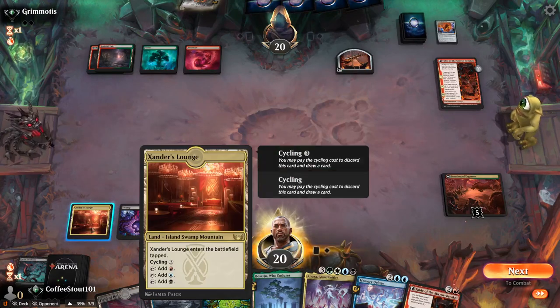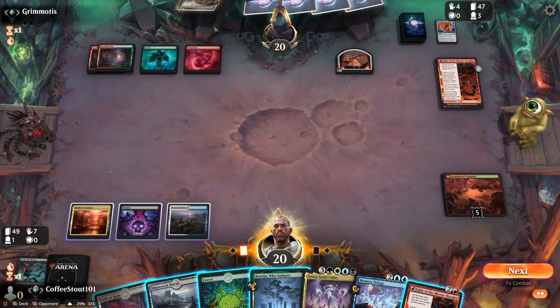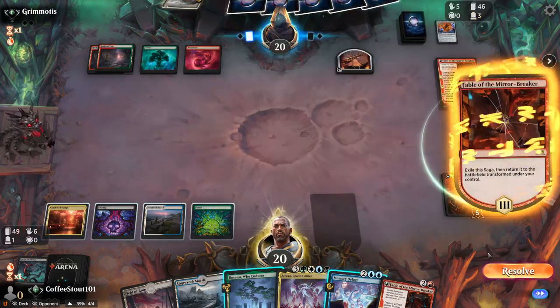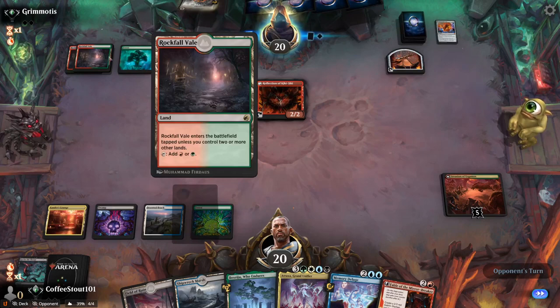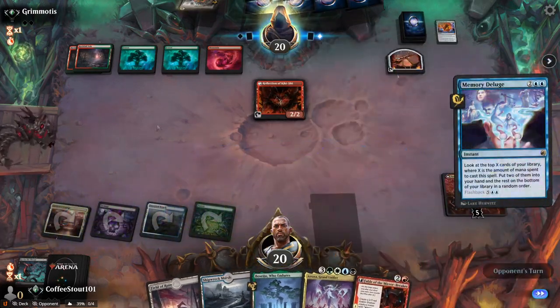We get our own Fable. We could play that Fable, and he has the Cityscape Leveler here. We do have an answer for it with the Boseiju. He's got it Unearthed — that costs eight. We want to remember he has that Leveler, because we want to use a Stonebrain on that card. So he flips his Reflections. I'm not worried about that; I'm worried about the Leveler. As he passes on my turn without doing anything else, we're going to Memory Deluge here.